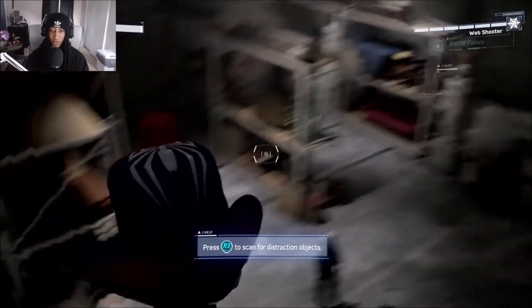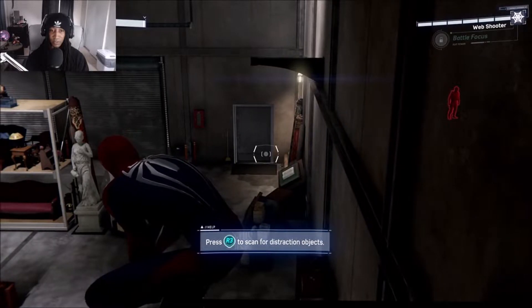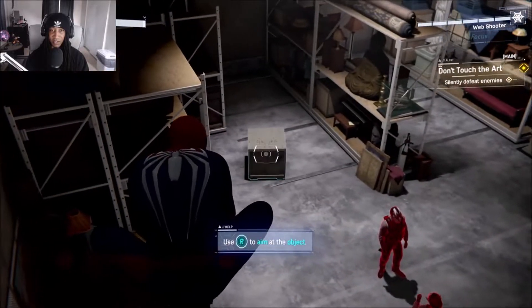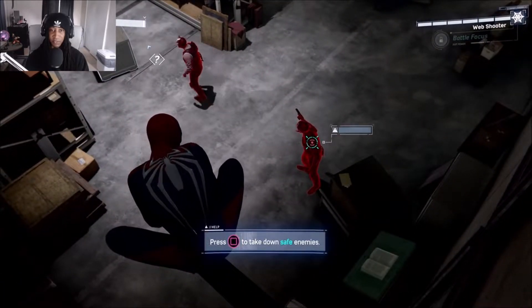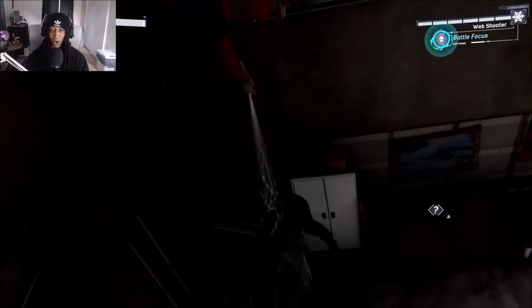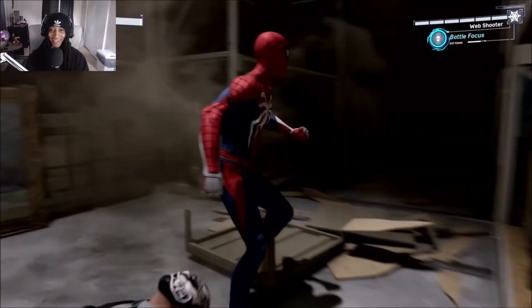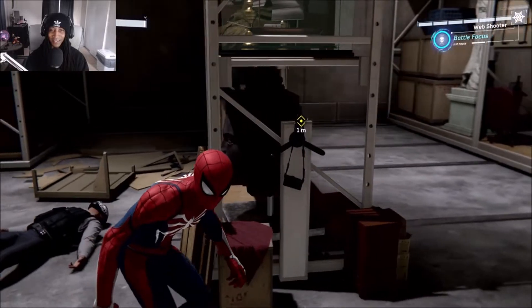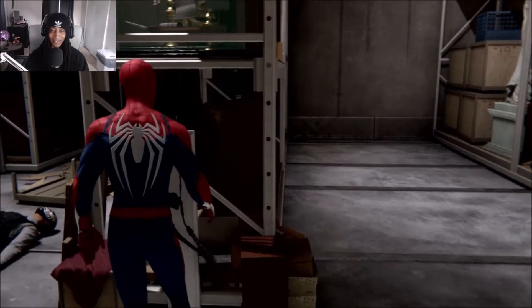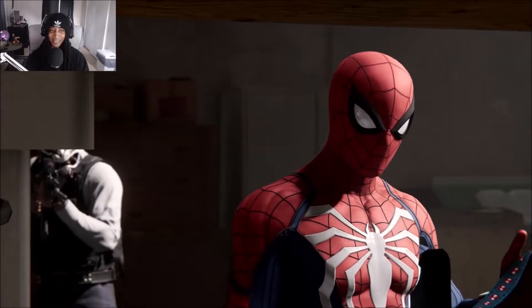You can lure enemies by webbing nearby surfaces or objects to cause a distraction. So I'm gonna web a nearby area. I guess I can scan? Okay, so you just can't pick random things. Whoa, okay. That's dope. Go ahead and take him down. Alright, I like it. I think this is MJ's camera.